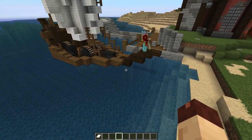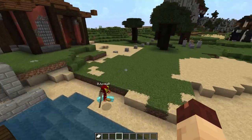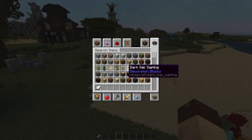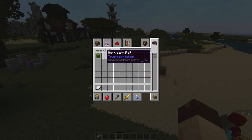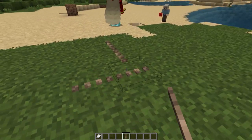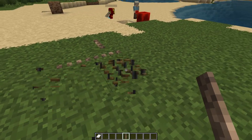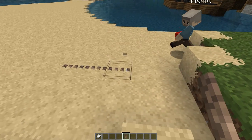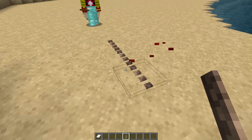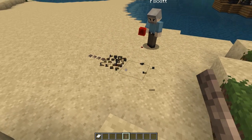Activator rails — they look like rope. Have you seen that, Joel? No! Check this out: if you have activator rails and activate them with redstone, they turn into chain. Isn't that cool? So you can use them for different things just depending on whether you put a lever or something near them.